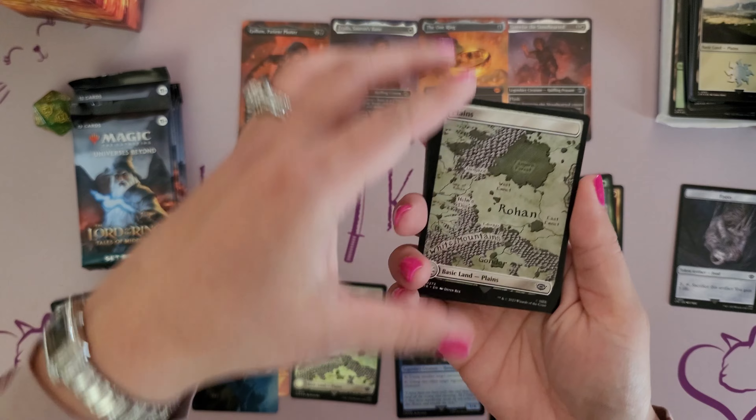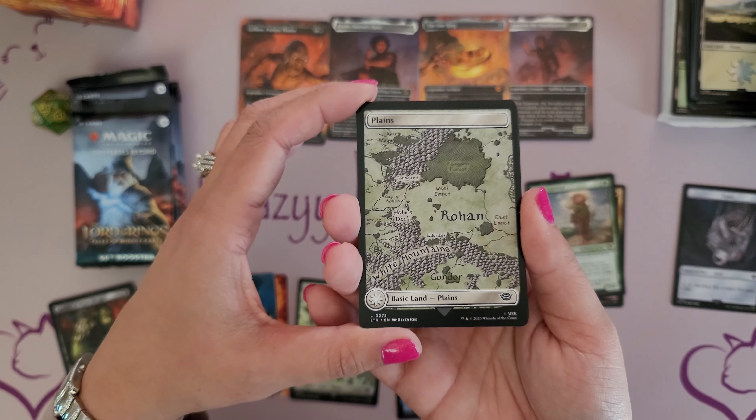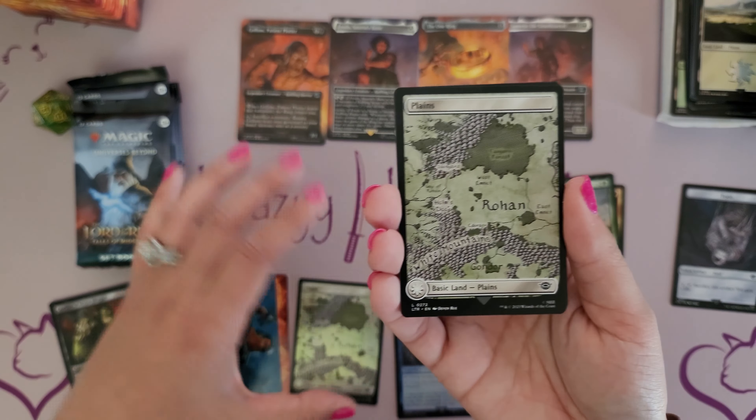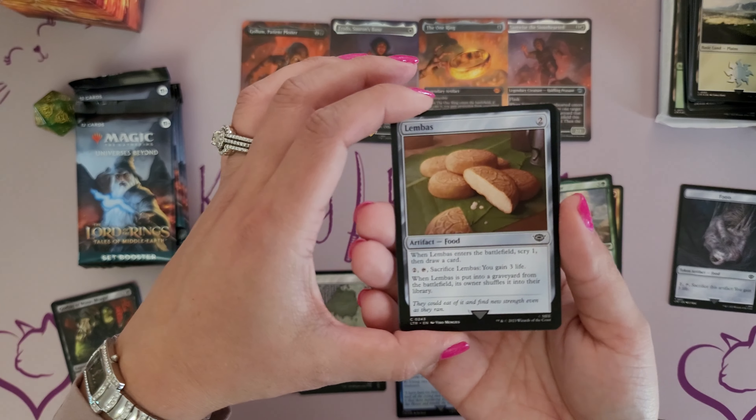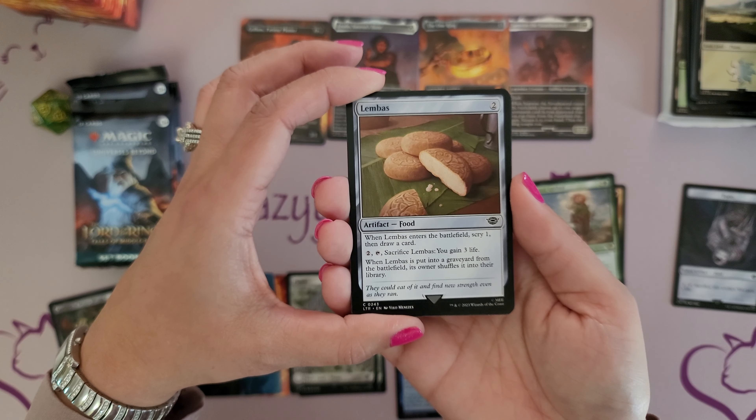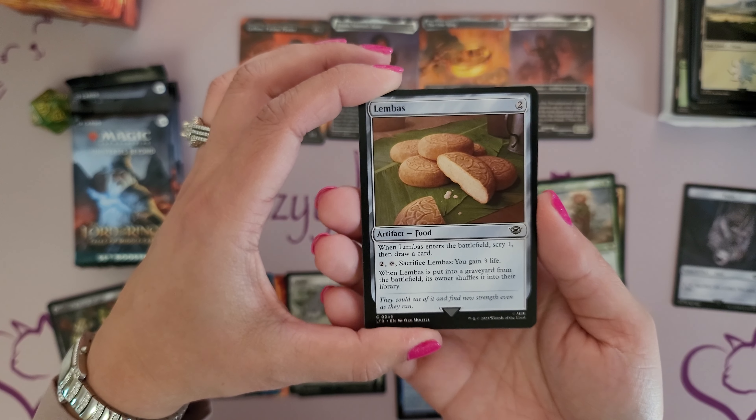Pack two — this feels like a really good one. So we'll start with the art card. And we have the same Plains full art land, but it's not in the foil. Looks so much better in the foil, no doubt. But cool for the full art land.